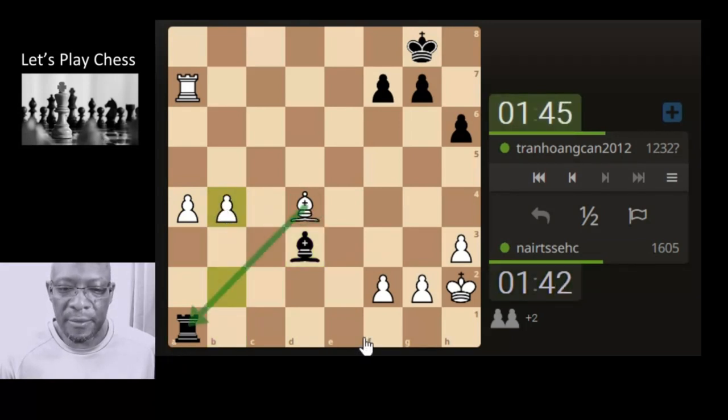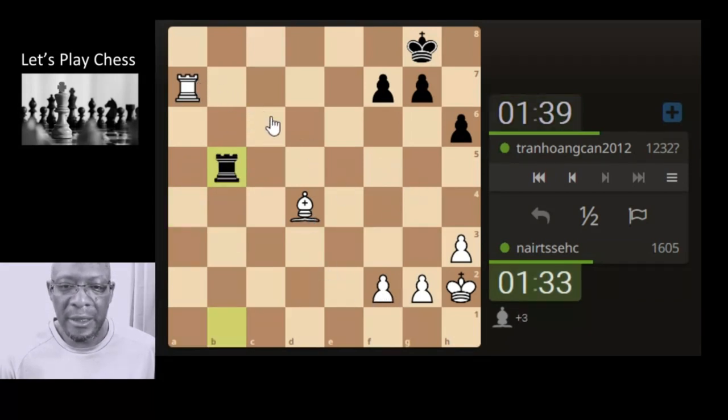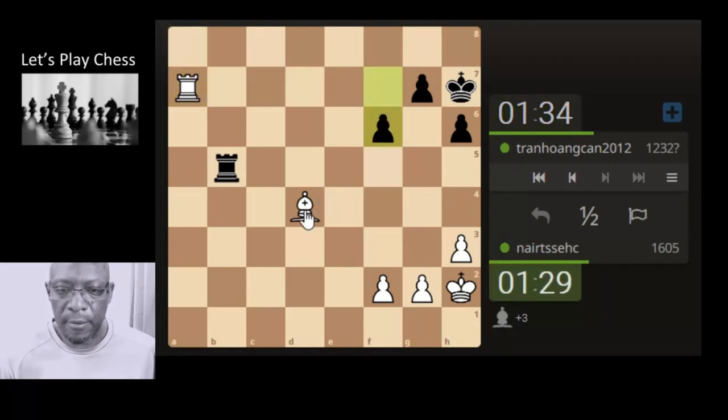If he forgets — oh, he's not forgetting. Okay, push. What have I missed? Have I missed something? Am I getting double dosed? No, okay. Bishop's got the dark square — push here. Attack the pawn. We can take — pawn can't take back because of the rook.